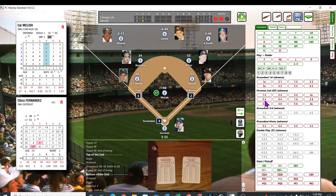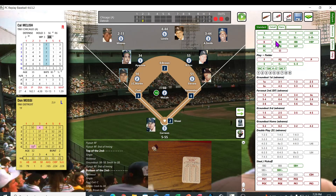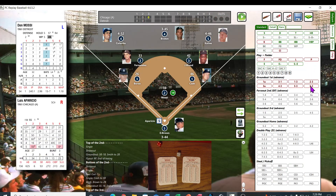Don Mosse coming up — 46, that's a 12 with the bases loaded. It's a 6-3 — that's the end of the inning. Mosse stays out there. I want to get to the pitcher.